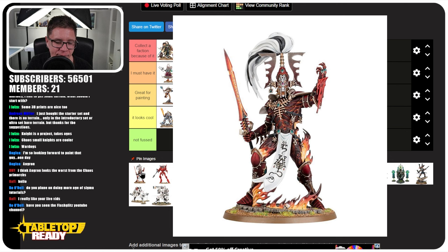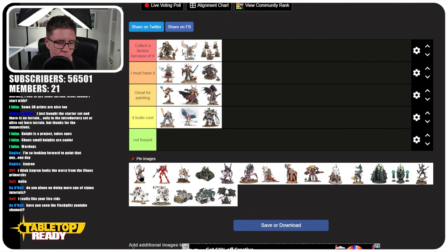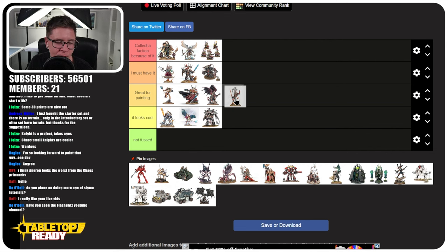Next we have the Avatar of Khaine — a new updated miniature based on the old metal one, which they should have done a long time ago. They've done such a good job with it. It's going in 'Great for Painting' because when I think of must-haves I think of more unique characters. But especially if you're collecting and painting an Aeldari army, it's a great change-up with the effects you can paint — the magma, the flames, the heated metal. Just like Dante, great for painting.